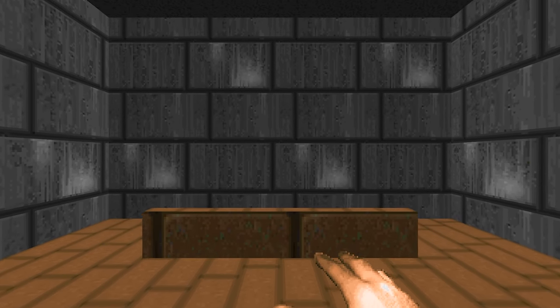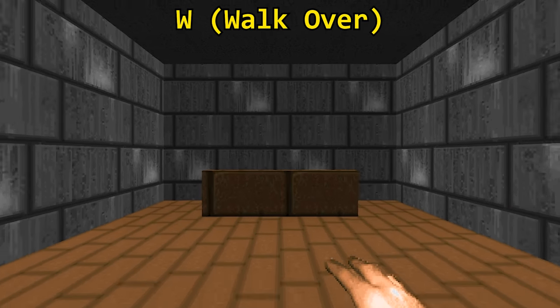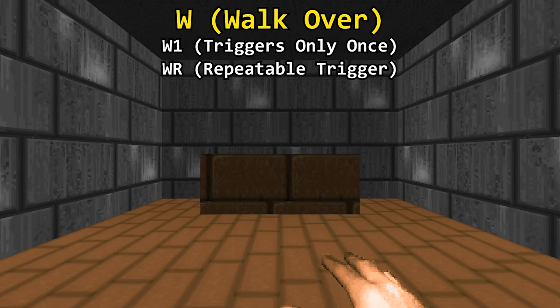There are lines that are activated by walking over them. These are referred to as W activations. Same as switches, there's a W1 type and a WR — for one-time-only and repeatable walkover triggers respectively.